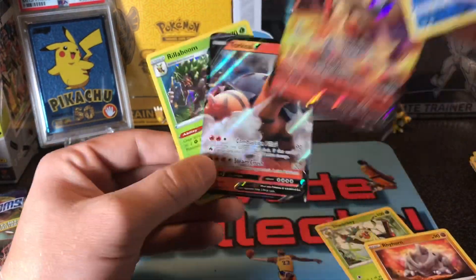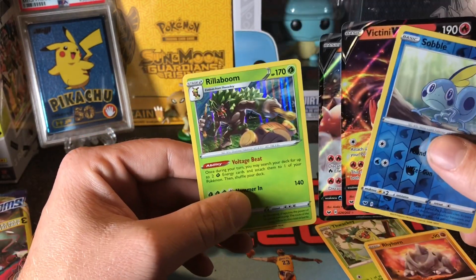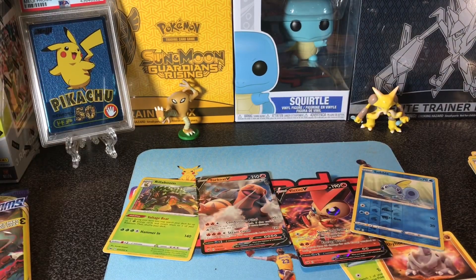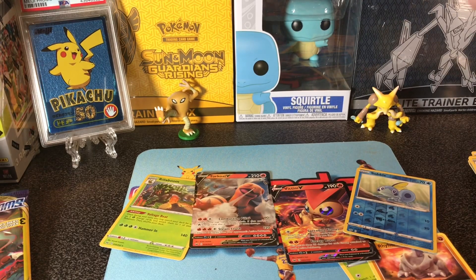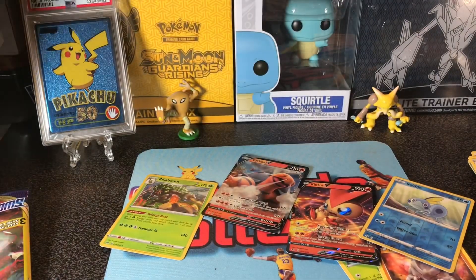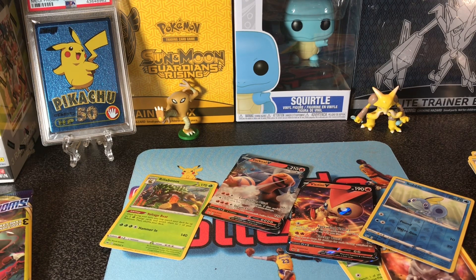Not that many good ones this time, but still cool cards — Sabul, Victini, Torkoal, and Rillaboom holo. Not the best, but had a break into them. I got this box I'll be opening up next, as well as a Guardians Rising, and I still have a Mega Box to open — opening that soon. So if you're not subscribing already, subscribe, like the video, and thanks for watching. Till the next video — peace!